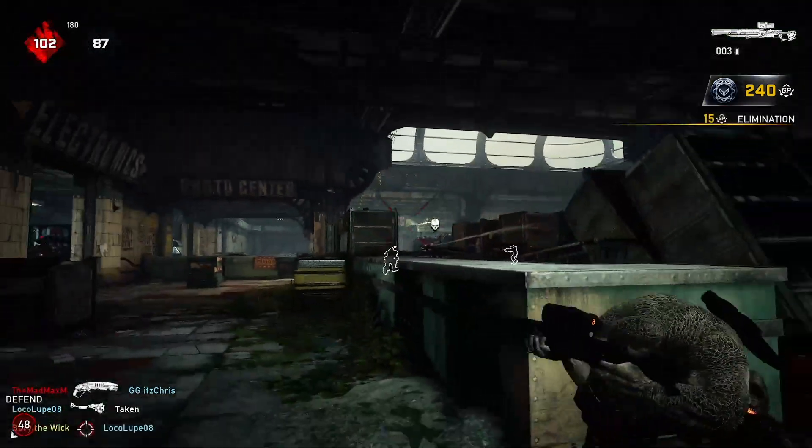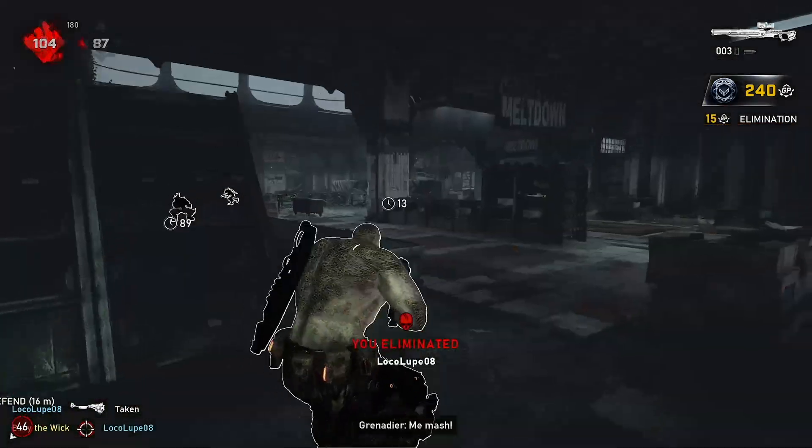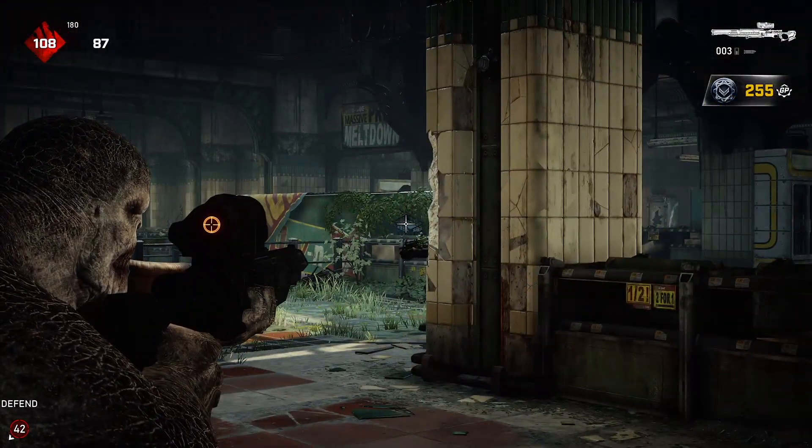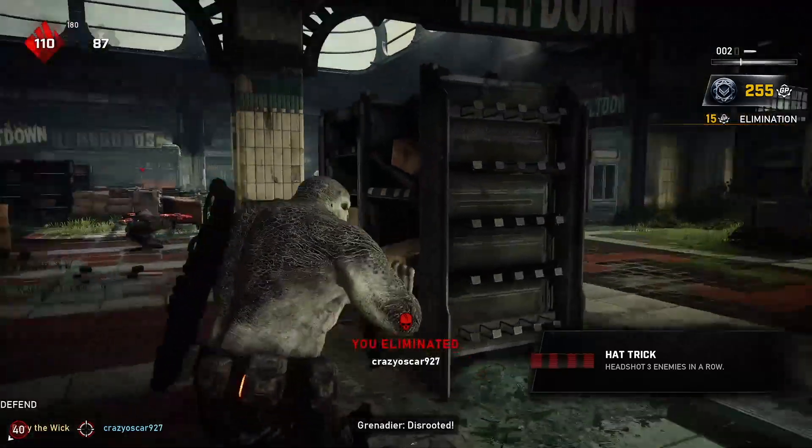To start, we're going to break down a little bit about how the weapon works. The sniper is a precision weapon and the bullet magnetism just got decreased by 50%, so now more than ever you have to really be accurate.